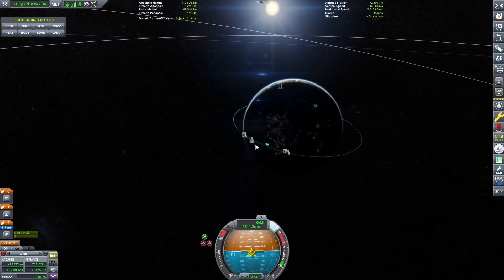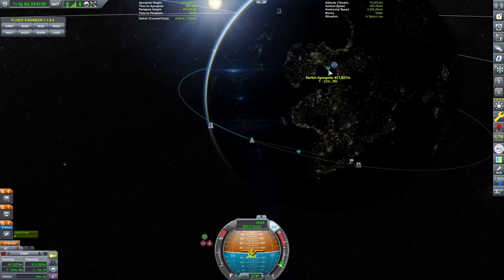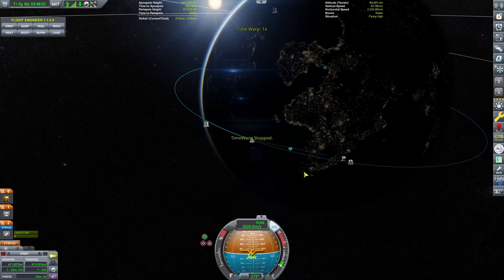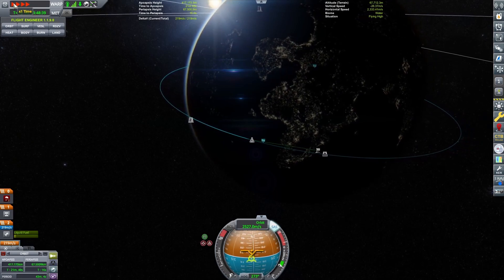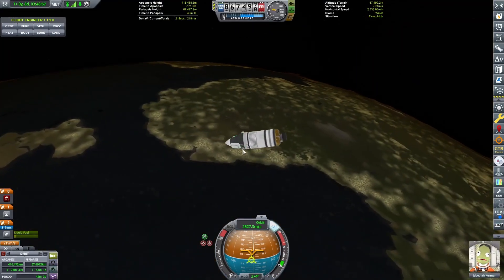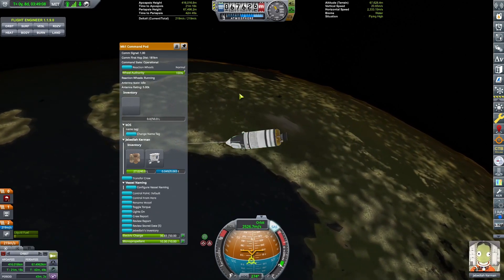Alright, that should be good. Now we want to find the KSC — it is right here. Activate navigation — oh, not island airfield. Okay, that's fine. Basically, we want to get to the periapsis here, and then once we get there, we want to start burning retrograde. Can we do any more science here? Crew report? Yeah, because we're in the upper atmosphere. So we could potentially do an EVA also — it's a little risky. Let's just get them out quick. EVA report. Perfect. Okay, get back in.